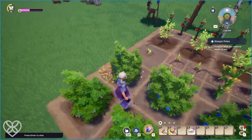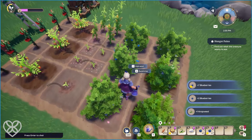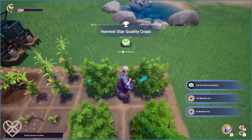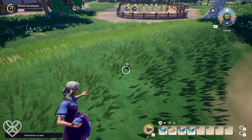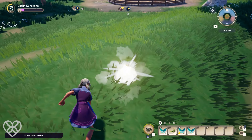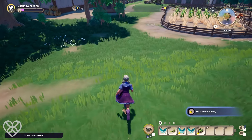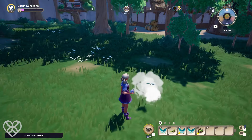The next new feature with version 0.178 will leave cottagecore girlies shaking in their boots because we are getting a brand new flowers and trees feature, and it looks like it'll be super enjoyable and rewarding for us as players. With this update, you will now be able to decorate your plots with a lush array of flora, and you will actually obtain flower seeds as a potential drop from catching insects, so get those honey lures at the ready.